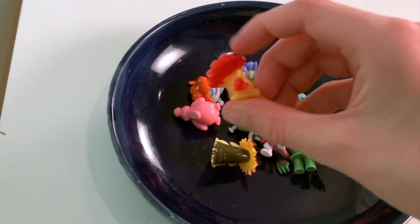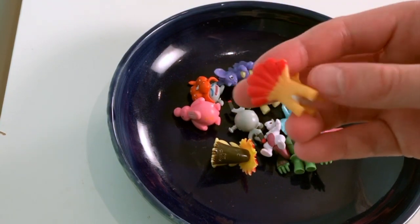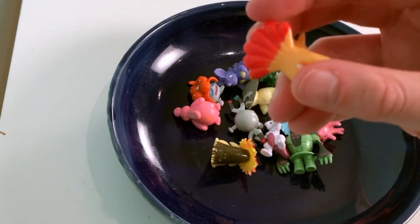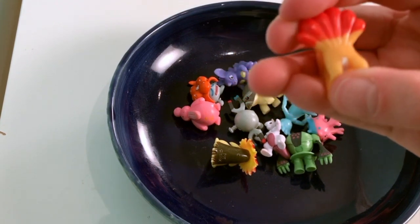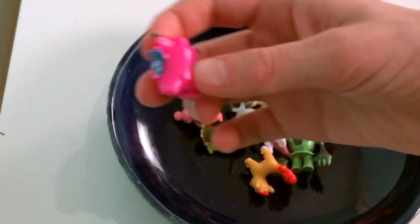Vulpix. It's a basic Pokémon. It evolves into Ninetales. Here are its six tails — one, two, three, four, five, and six. Here is Clefable, a Fairy type, the evolved form of Clefairy.